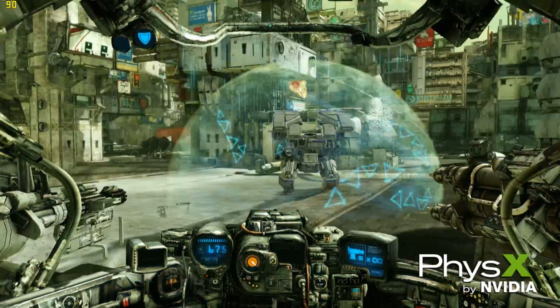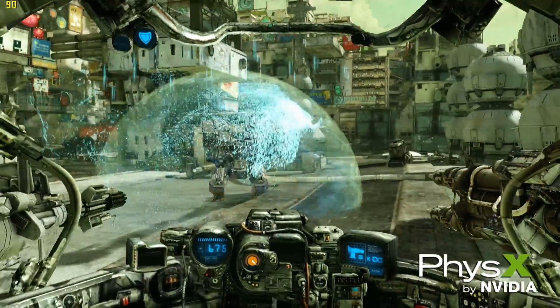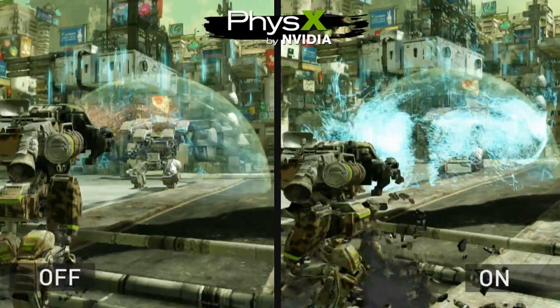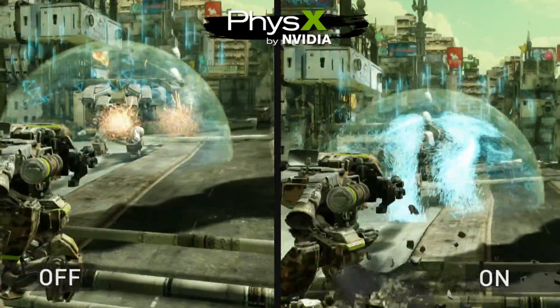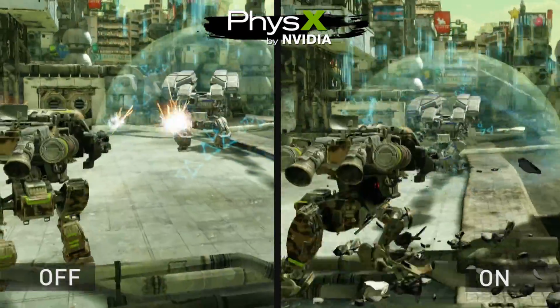Apex Turbulence is an NVIDIA-only feature which uses velocity fields to simulate particle motion. On the left, you can see the shield gets hit by the gun and there's no effect, whereas on the right, you can see that the Turbulence is creating all sorts of particle features that make the scene much more immersive.